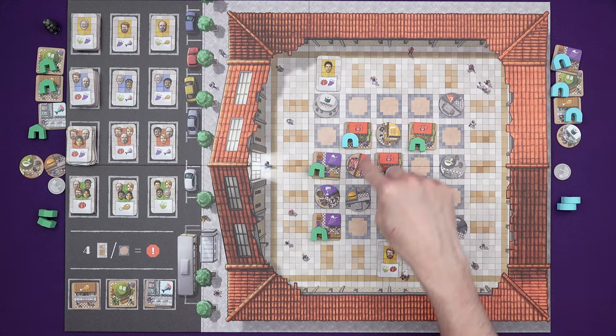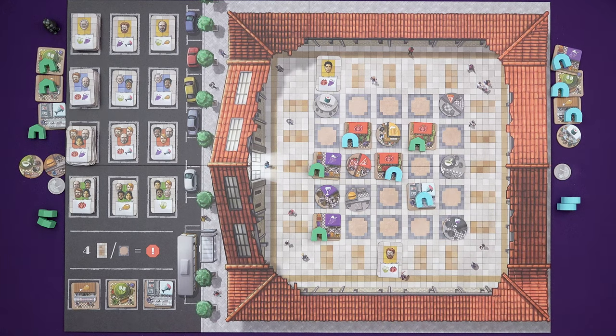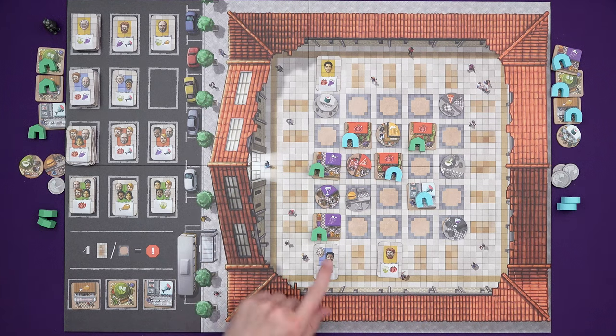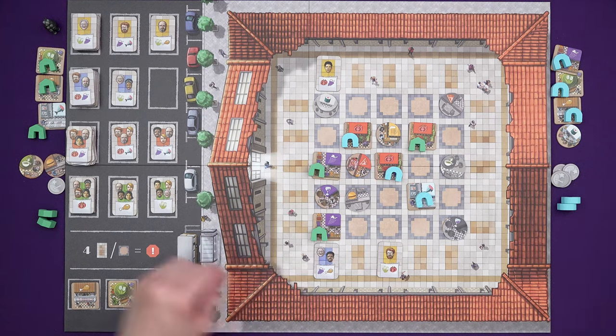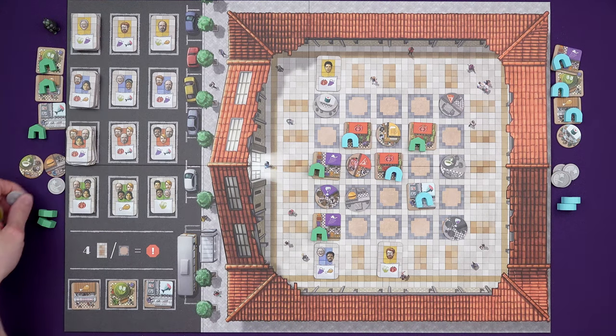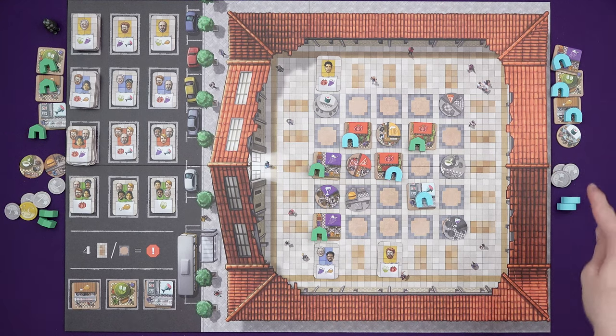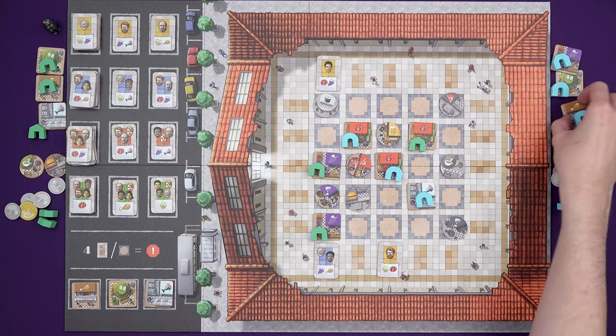So this is worth one, two, three times one — three coins. Marty wouldn't mind some more grapes scoring, especially since each one is worth two. So that's four times two — eight coins for Marty. He can't leave all the rows and columns empty for one person. I've got enough to get in on the pub though. Ideally another tomato stall, but that isn't available. So yeah, we don't want grapes out.